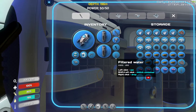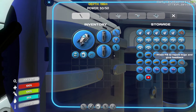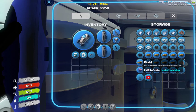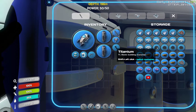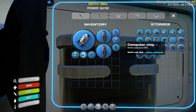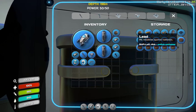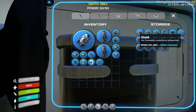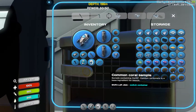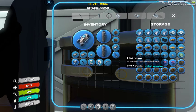Grab this too. I think I left off in here. Alright, three titanium ingots. Two lead. I hope I have lubricant somewhere. I bet I need this uranium too.